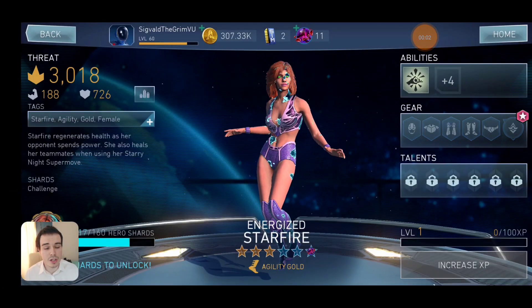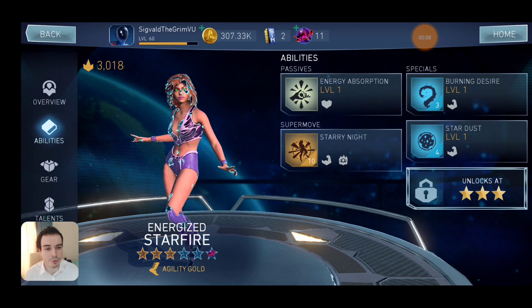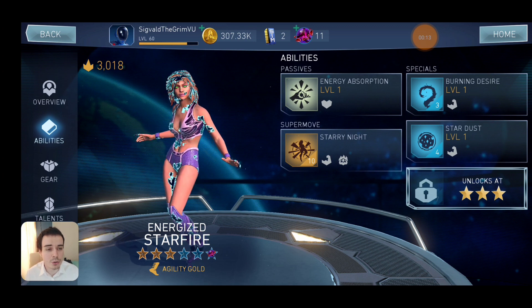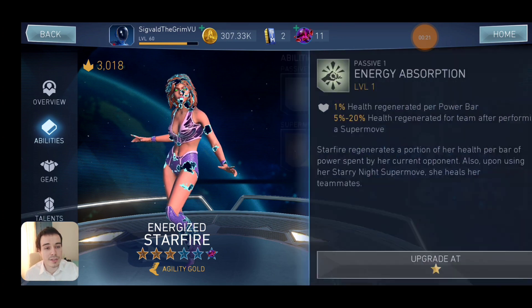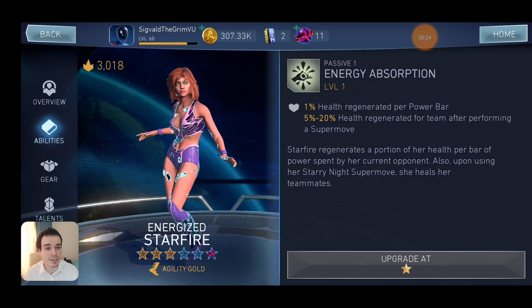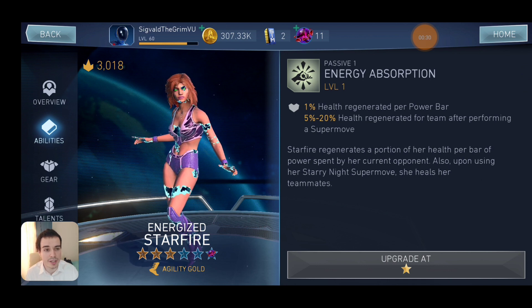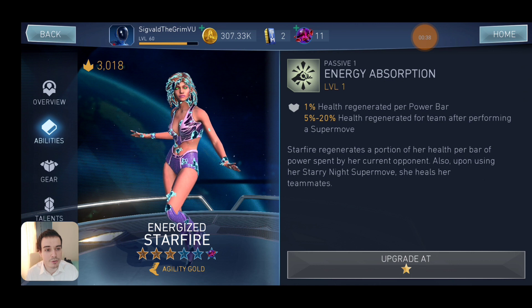First up let's look at the challenge character — and by the way I'm doing this on my secondary account to be relatable to the newer player; it's a 4-month account, that's all you need to know. The challenge character is going to be Starfire. She has some interesting passives — her abilities are basically just bare bones, they do nothing but raw damage — but what makes her stand out is her passive: she regenerates a percentage of her health for every bar of power the enemy uses, and she also regenerates some power after using her super move and heals her teammates after doing that.